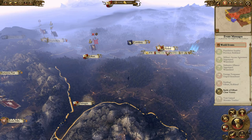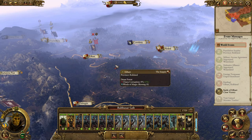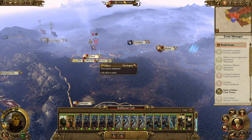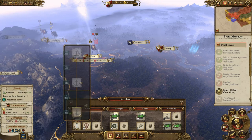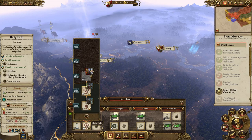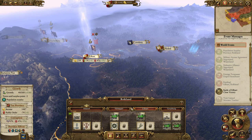Hey guys, Shadow here bringing you Part 3 of my Empire let's play using Balthasar Gelt. Just a quick one before I start - I have enabled a mod for building progression, just so the unit cards look a bit better. As you can see with the port it grows, and with the barracks it gets slightly fancier each time.